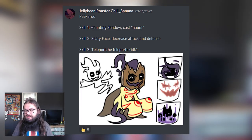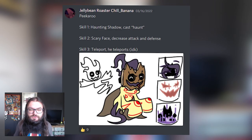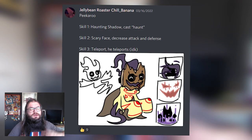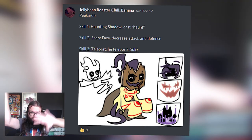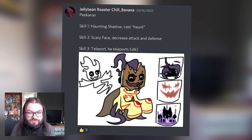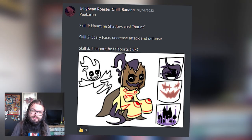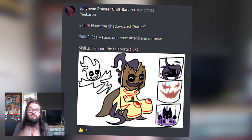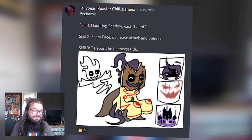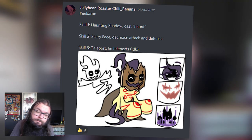I wouldn't put it to decrease the attack and defense of every enemy buddy, but just for one target it's perfectly fine. Scale three is Teleport — not sure exactly how that'll work, but we can figure out a cool attack animation. I always appreciate when scale icons are drawn. The little guy on the back might be Hound, so it's like a summon — it's a summoner! I really like his design; this could be great for a Halloween buddy or a scary map.